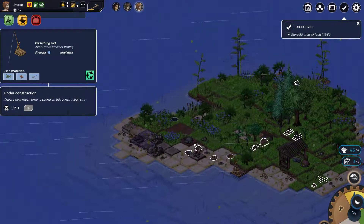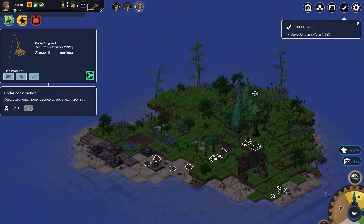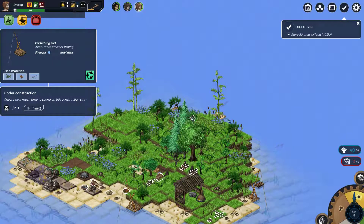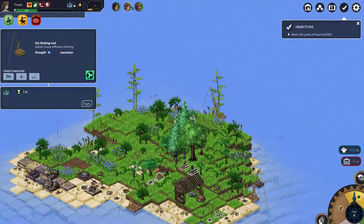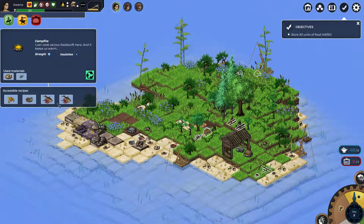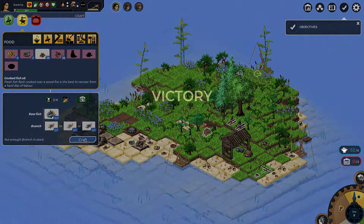We lost our shelter in the storm - so what, who cares? Let's just finish building this fishing dock. Then you, because you're amazing at fishing, can get us the fish we need. I don't even think I need to cook this last piece of fish. We got another one. Can we fish one last fish? Probably not. Let's stop wasting stamina and just cook up once. And we have victory.